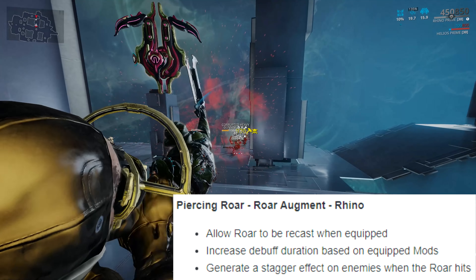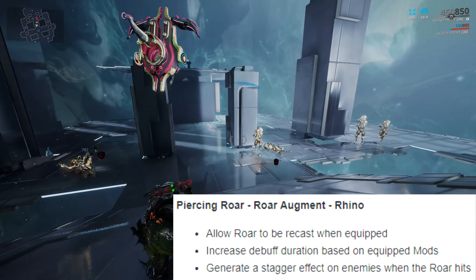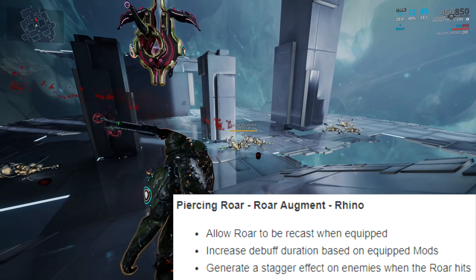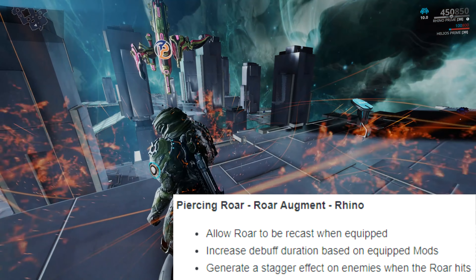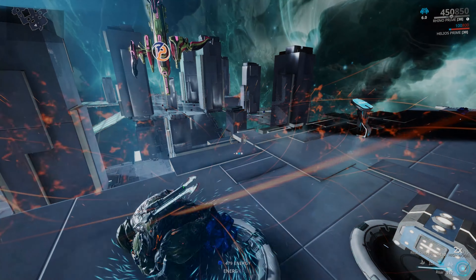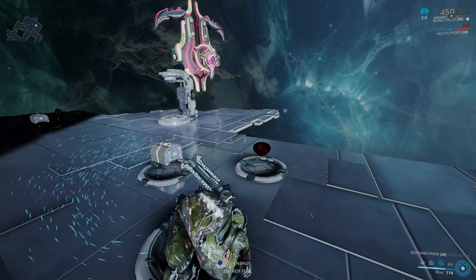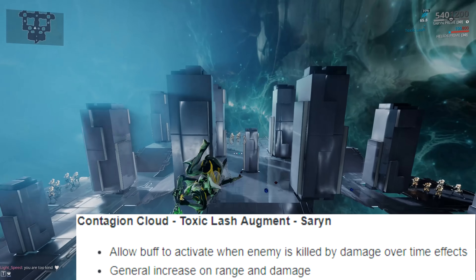The next augment tweak is for Rhino and his Piercing Roar augment. This now allows you to recast Roar, which is great; it staggers enemies, also great; and it increases the puncture debuff enemies get when hit by that Roar. Not bad changes if you enjoy running around screaming at things with your Rhino.